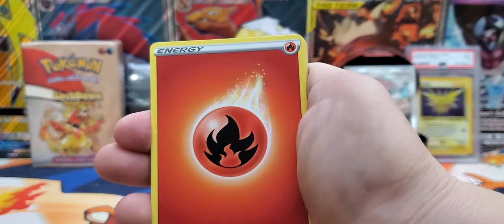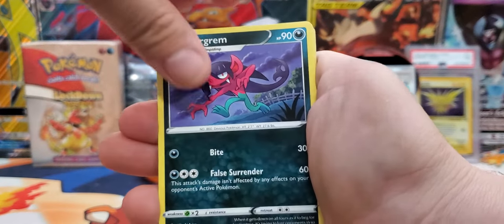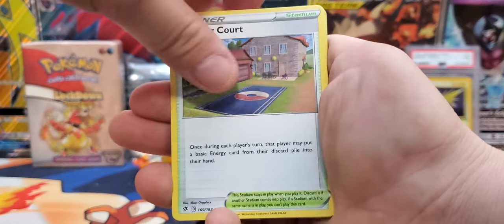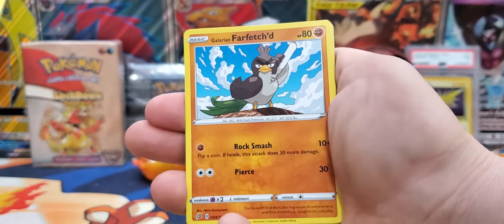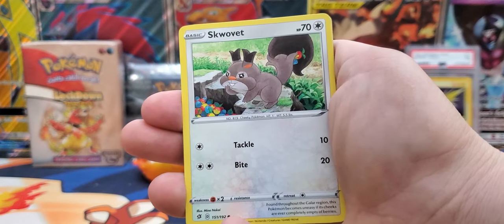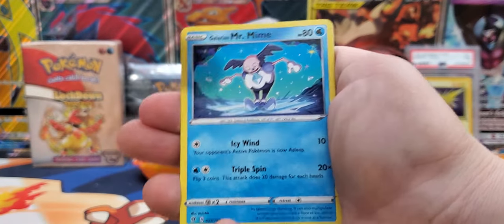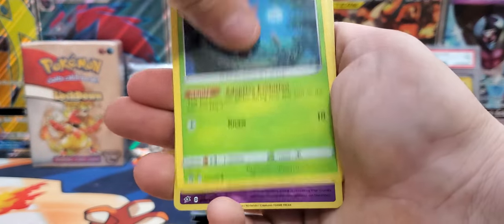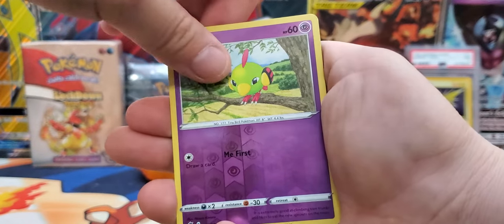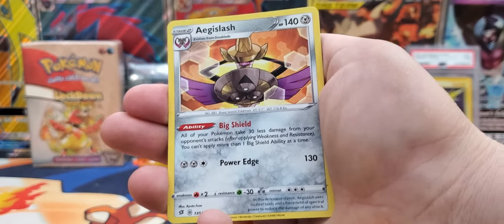Alright, second pack. We have a Fire Energy, Morgrem, Full Heal, Training Court, Phantom, Galarian Farfetch'd, Swivet, Galarian Mr. Mime, Caterpie, the reverse is a Natu — shout out to Leonhart — and our rare is an Aegislash. Alright, let's keep going.